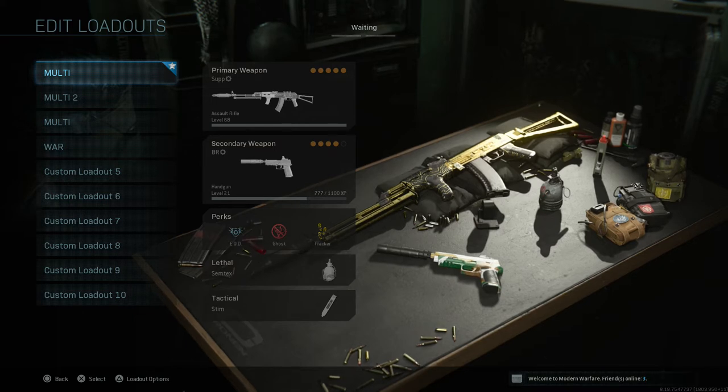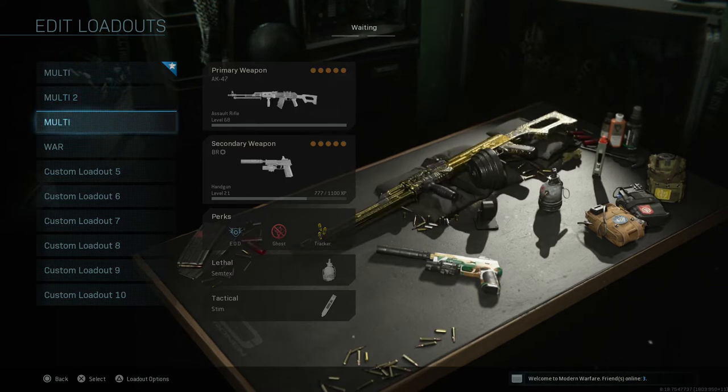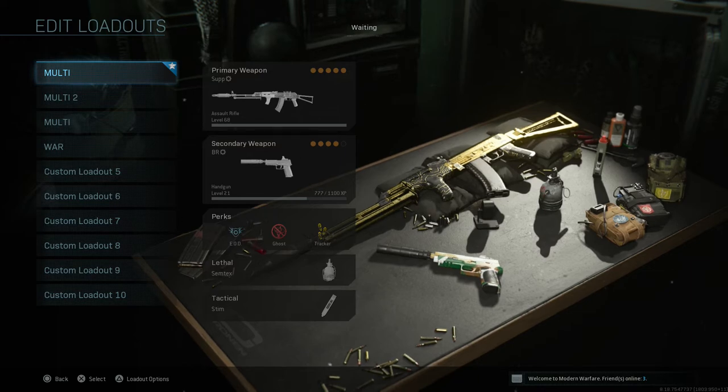What is going on guys? Grave here. Welcome back to Call of Duty Modern Warfare. Today I'd like to do an updated class setup for the AK-47. In this video I'm going to show you the AK-47 class I usually use in pretty much every game mode, and I'm also going to show you two other classes — one that transforms the AK-47 into the AK-74u, and one into the RPK. But first, let's go over what is, in my opinion, the best class setup for the AK-47, whether you're playing Ground War, Team Deathmatch, or even Warzone.